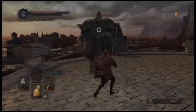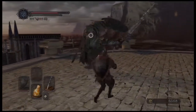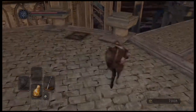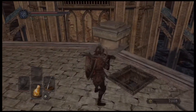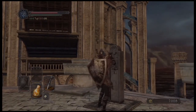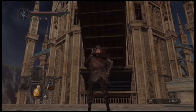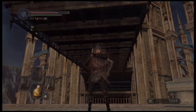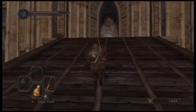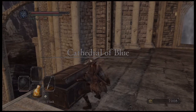Come on up here and kill this guy. You might think this area up here is a dead end, but it is not — you have to kill this guy and it will open up this lever, which lowers this bridge here. Then we can come on up here.